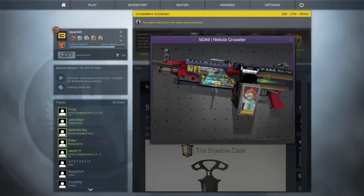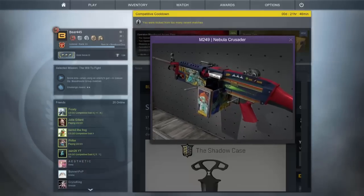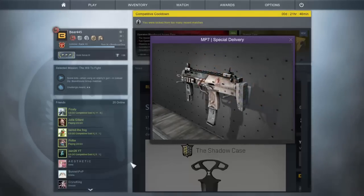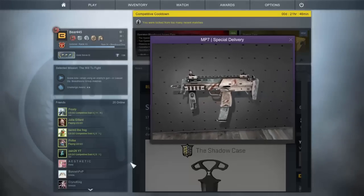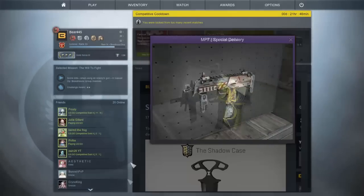One of the more interesting skins in this case is the M249 Nebula Crusader. This is space themed and it has a lot of weird stuff on it. I don't like this one too much and it kind of looks like a toy. Another skin is the MP7 Special Delivery. I don't like this one either and it looks quite plain — it has some washed out greys, blacks, and whites with nothing really else on it.